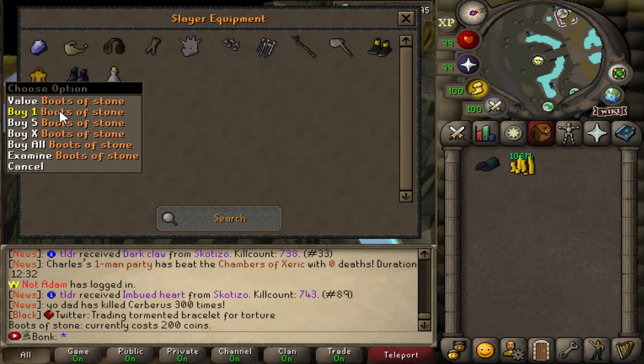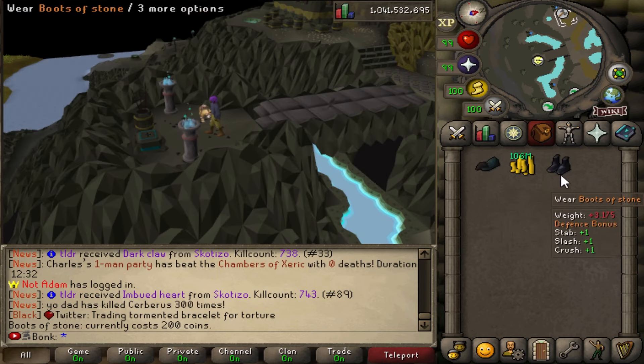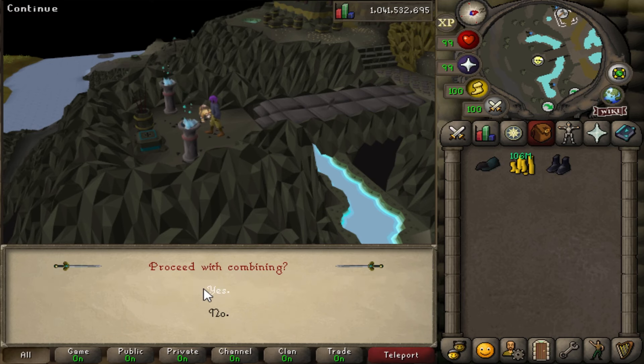We are going to start working on the completionist cape today. Making the brimstone boots right now - we can use those for hydra, that'll be cool.